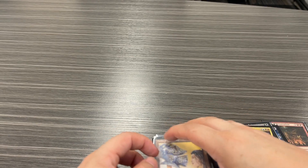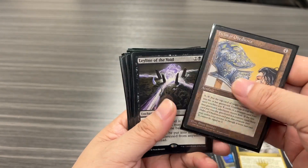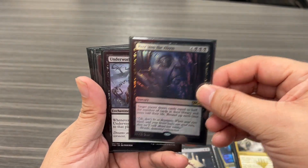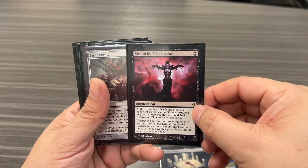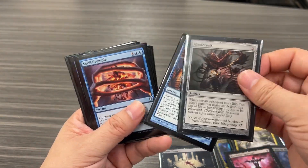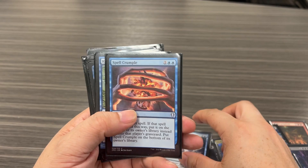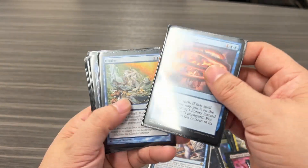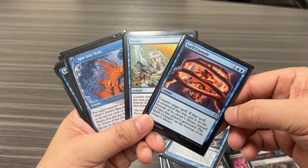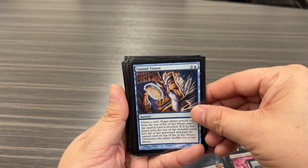Here we have the combos. Combo number one: Helm of Obedience and Leyline of the Void. Combo number two: Peer into the Abyss and Underworld Dreams. Combo number three: Bloodchief Ascension and Mindcrank. And the final combo starts with either Spell Crumble, Hinder, or Spin into Myth — all these cards counter spells and put the countered card on the bottom of your opponent's library. Once that card is there, you use Tunnel Vision.